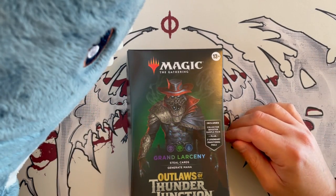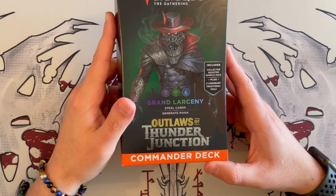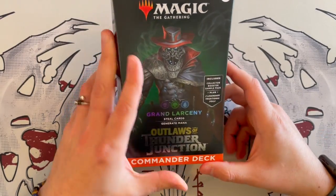I'm your host Vlad, this is Scotty. Thank you very much Scotty for this wonderful introduction. Today we're having a look at the second of the Outlaws of Thunder Junction Commander decks — Grand Larceny. Steal cards, generate mana.